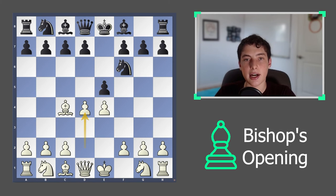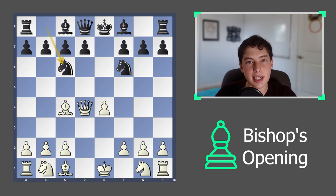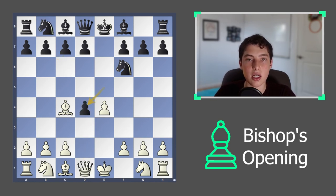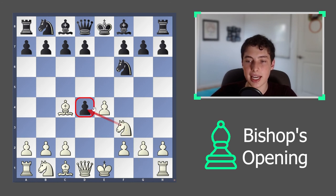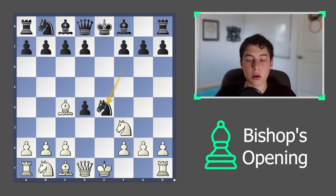What if instead they take with the e-pawn on d4? You can continue and take with the queen, but the issue is that after they move knight to c6, you lose some tempo. That's why I recommend going knight to f3 and then wanting to take this pawn with the knight instead. If they allow that, you can continue developing, castle, and get your rook centralized. If they pressure you with a move like knight to e4, suddenly you can even take with the queen because their knight will be attacked — so you're the one winning tempo.